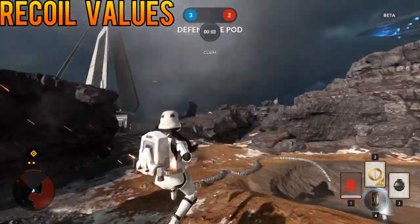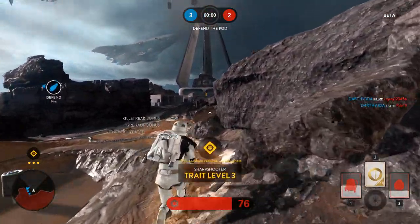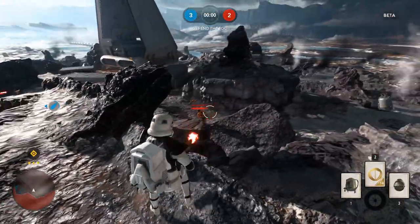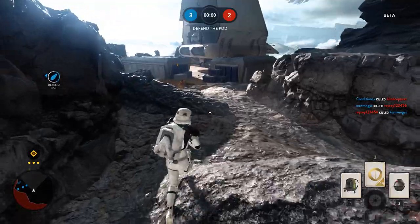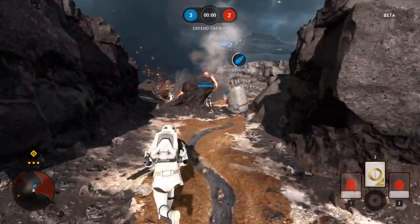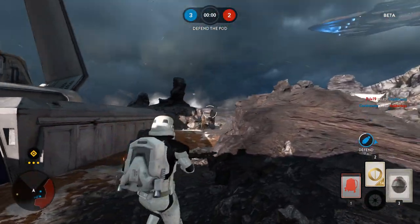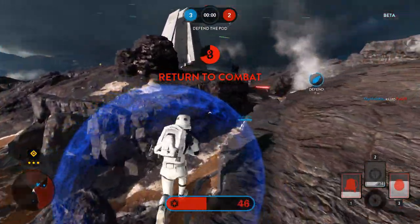All the weapons do have recoil values — each has recoil up, left and right, in varying amounts more typical of Battlefield series weapons. Overall it's generally about half as strong as Battlefield 4, but each weapon has its own characteristics. For example, the DLT-19 has a very strong left-right recoil, meaning prolonged bursts will spread increasingly horizontally. The upwards recoil is very, very weak, meaning the console experience is likely not going to be very different from the PC experience for controlling vertical aim. For Battlefield veterans, there is no first-shot recoil, so there is also no recoil detriment to tap-firing your weapons.